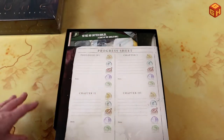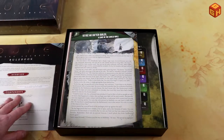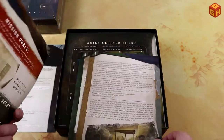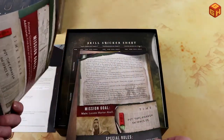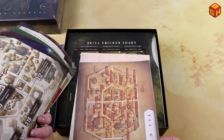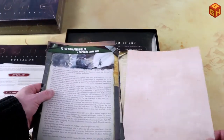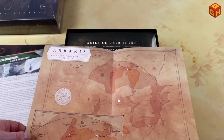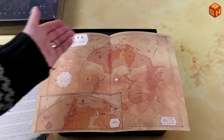There's also a progress sheet showing how you're doing on all four chapters. Short and concise — I love it. Then there are some pages with text that you'll probably be reading, which is pretty cool — more lore. I love the Dune setting. Here are some cities on Dune, and — wait, this is pretty cool — this is the map of Dune!